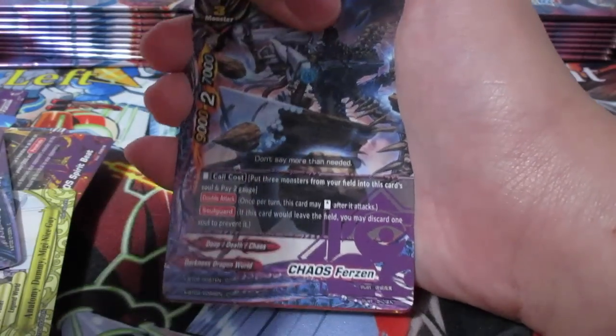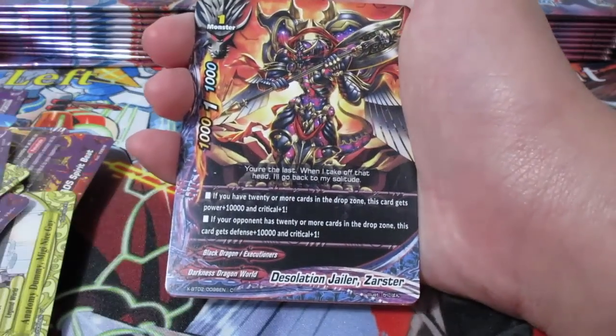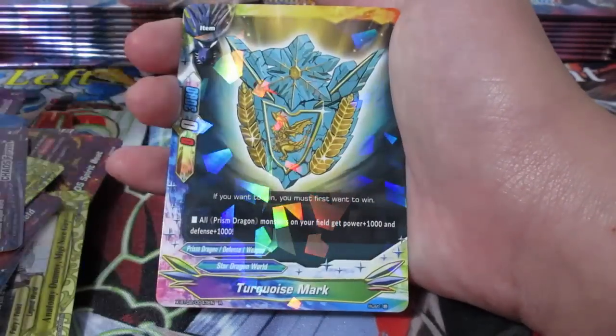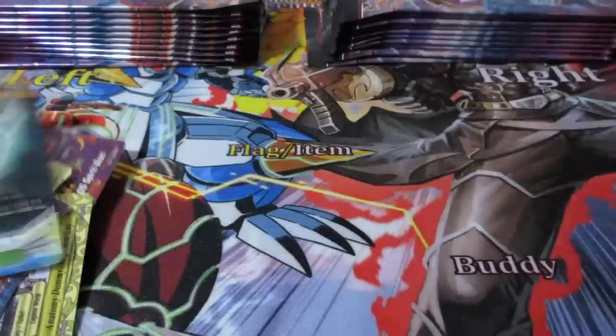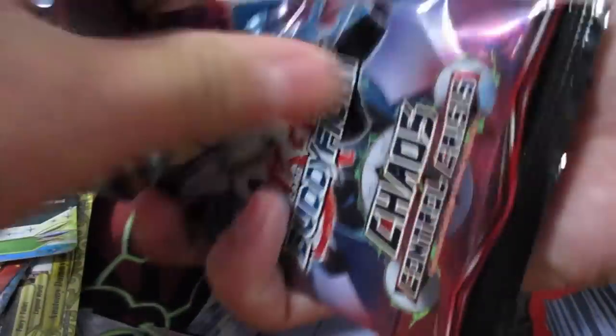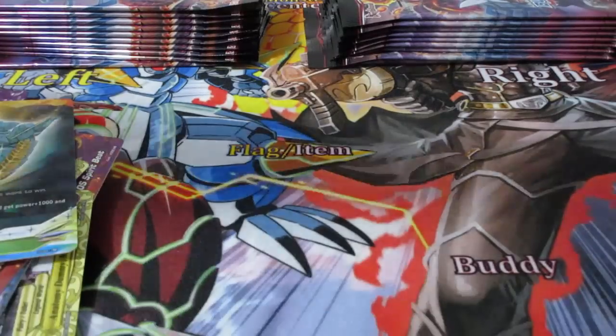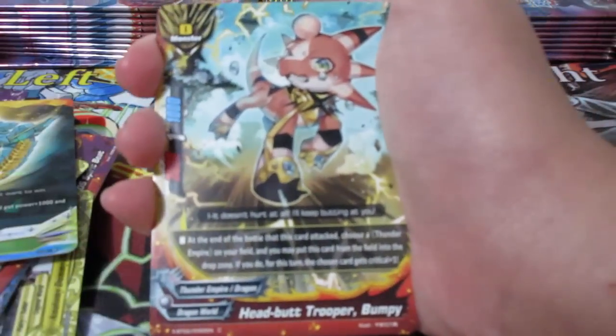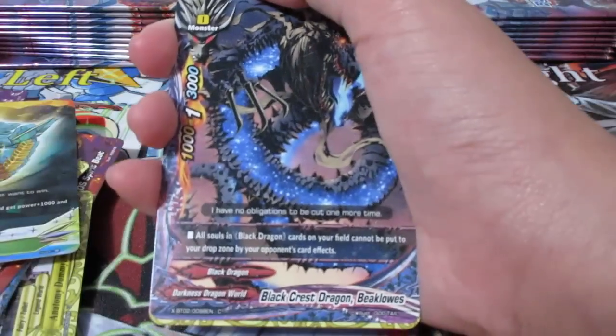We've got Chaos Frizen. We're seeing a lot of repeats. Disciple Evaluation Jailer. Zarster. Huntsman Doglow again. And Turquoise Mark - interesting Prison Dragon item. And there's also the monsters as well for Prison Dragon items that allow your Prison Dragon monsters to get power or critical. Black Crush Dragon.